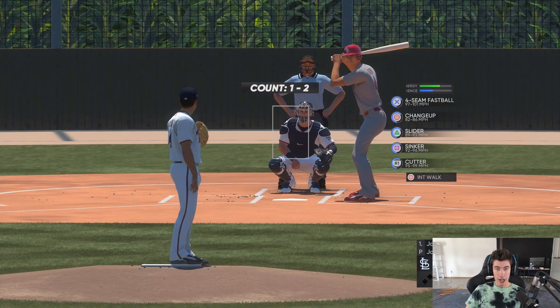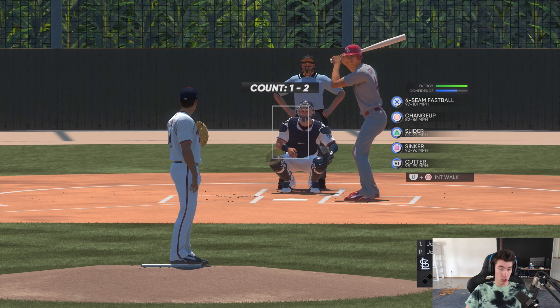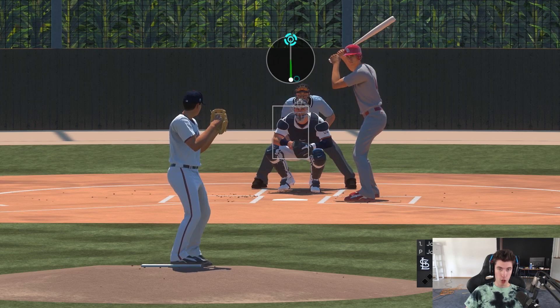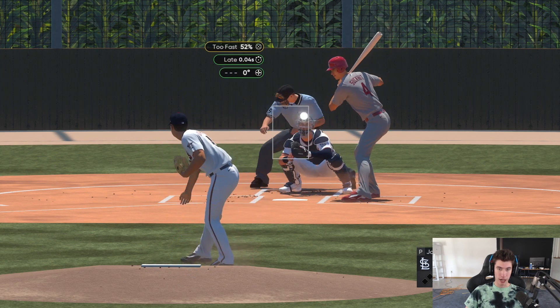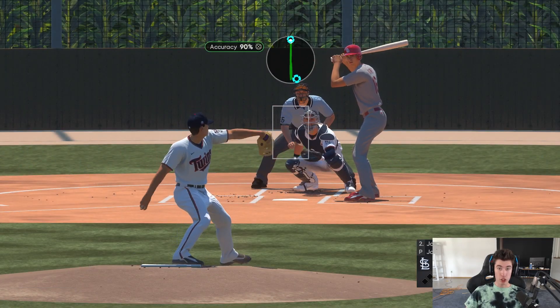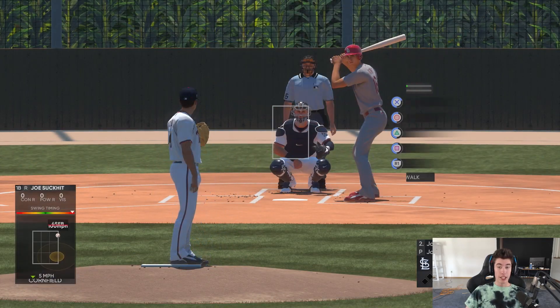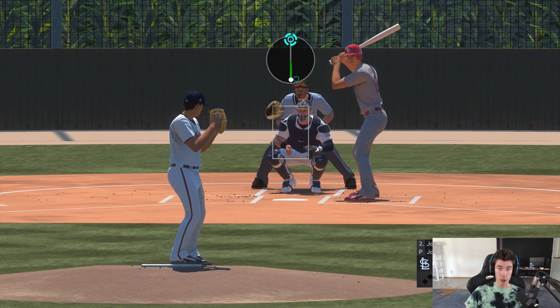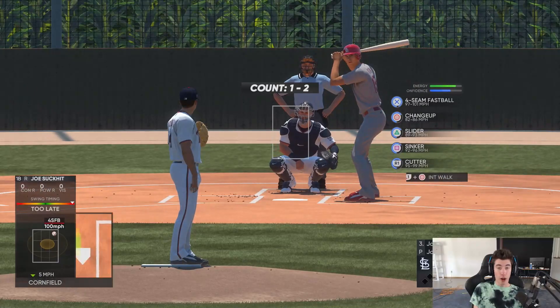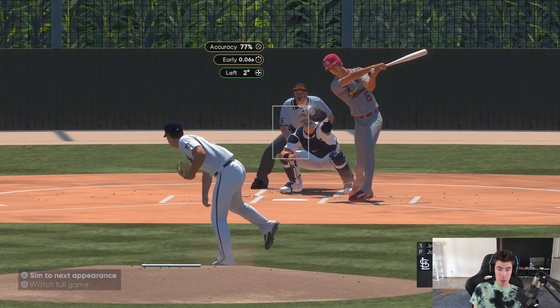Once in the game, just hold skip through everything — you want to go as fast as possible. You can see we're player-locked, Quick Counts on, so it goes to one or two pitches right away. You can use any pitching method you want. You honestly want as many strikeouts as you can, because strikeouts give you the most XP. If you're getting outs, you'll still get XP, but strikeouts give you the most.